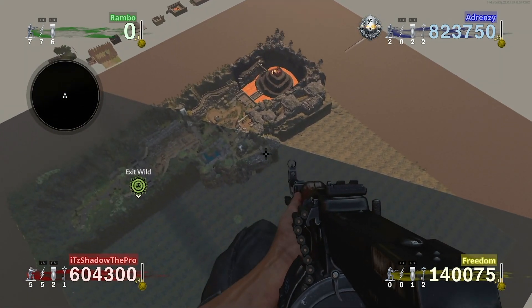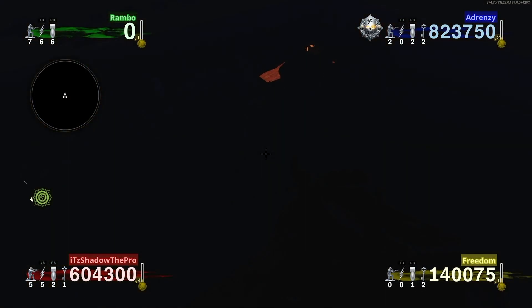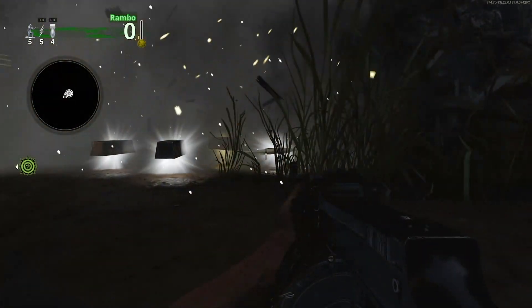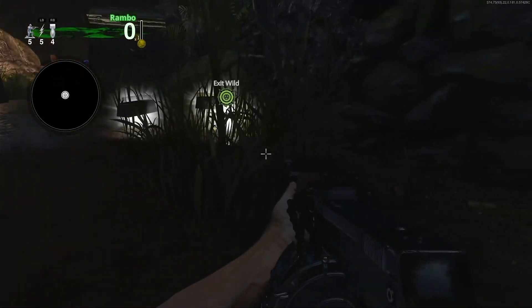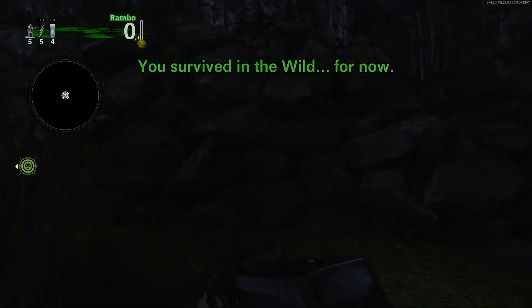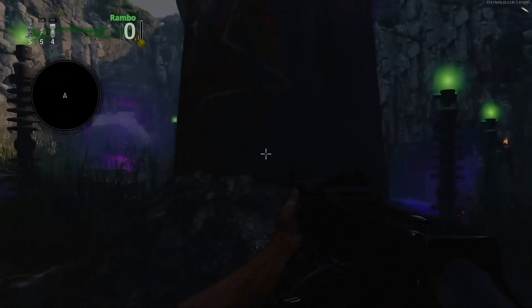Hey guys, it's ya boi Bambo here with a brand spankin' new DO3 glitch which allows you to skip from the wild on round 4 all the way to the wild on round 60. You heard that right. If you end up taking the teleporter near the Skeleton King area, it will then take you to round 61, which should help a lot of you looking for a quick shortcut to get to the Reunited with Fetalina Trophy on round 64. There's no reason to put in work for something when you could just take the easy way out, am I right?